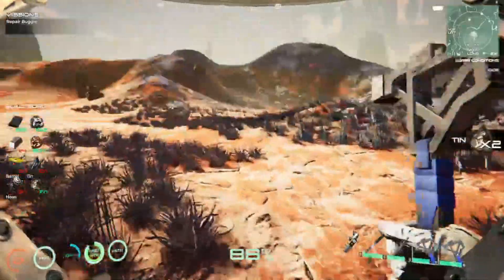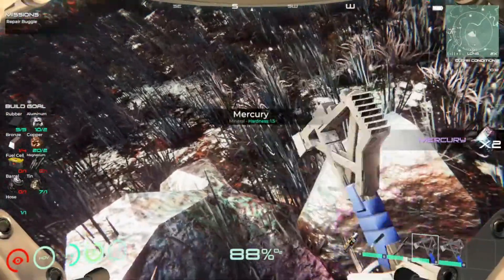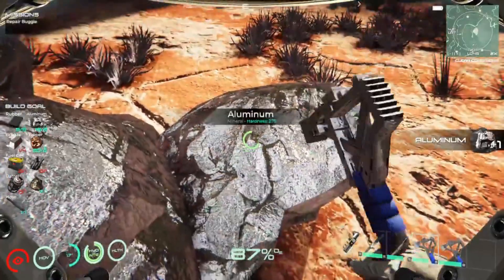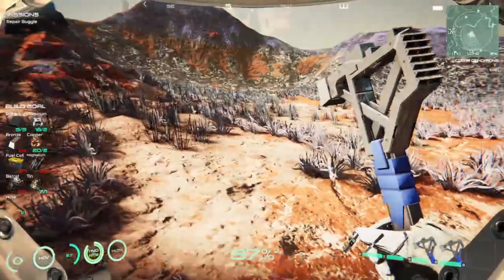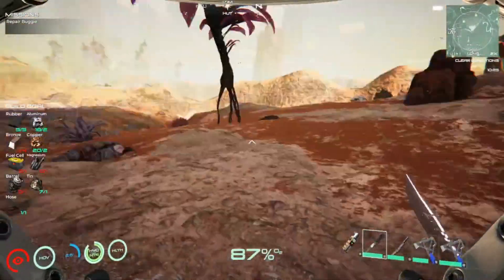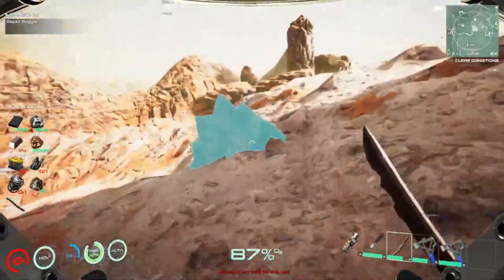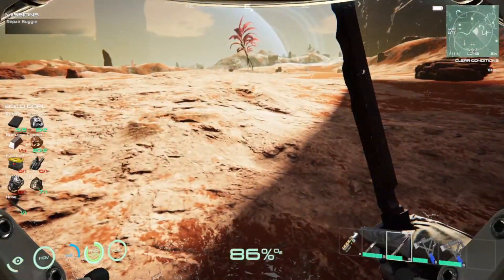Episode one goal: I want to get our buggy up and running. There's more mercury up here. If needed we'll throw a repair bench down and then pick it back up. We still need magnesium - here's some more aluminum. We're going to need a whole bunch of everything. We need to find cobalt too but I don't want to break all the tools on it when we're really looking for magnesium.